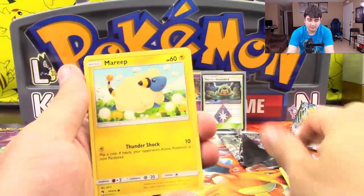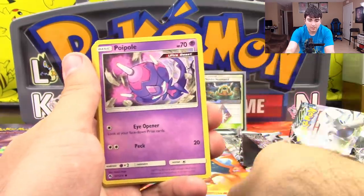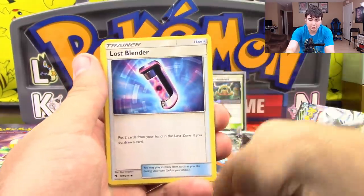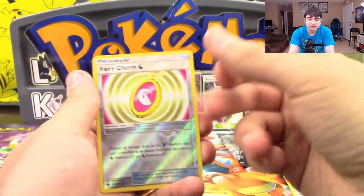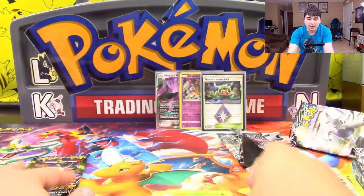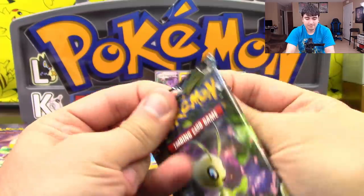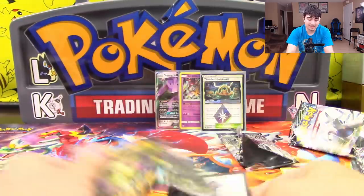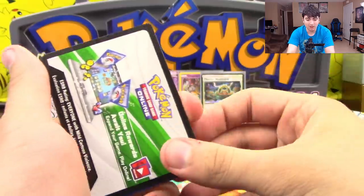All right, let's see what this one's got for us. We got ourselves a Mareep, Alolan Vulpix, Houndour, Poipole, Larvitar, Lost Blender, Silcoon, Kahili, Reverse Holo Fairy Charm, and a Dustox — not a holo rare. All right, I think we wore our luck here guys. But that's all right because those were just amazing. Actually, I take that back — we did not wear our luck.